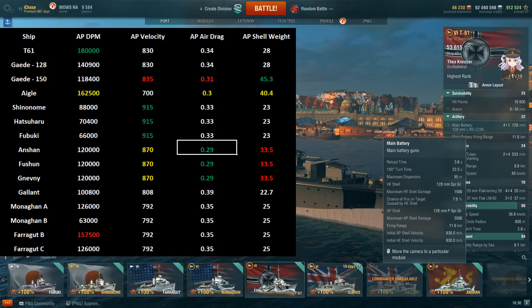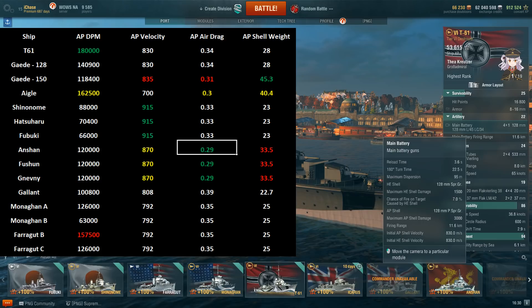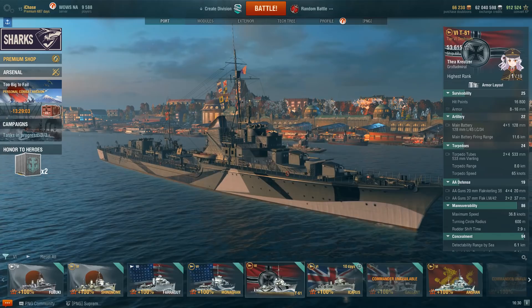If you get a broadside target and you're at closer-to-mid range, go to your AP — you can get a lot of damage really, really quickly. The AP velocity and air drag are the same as the HE, so shell performance in terms of flight times is going to be really consistent. The primary time you want to be using the AP is on a broadside target at closer distances.